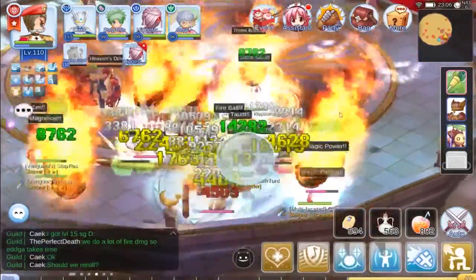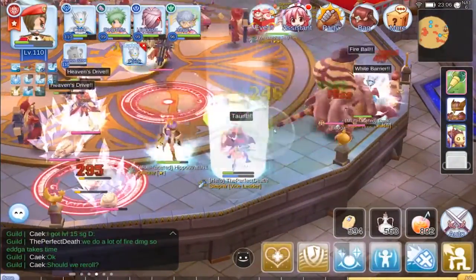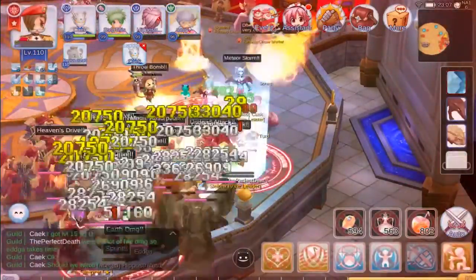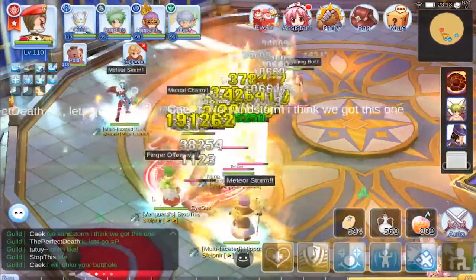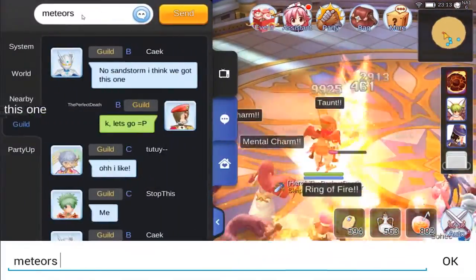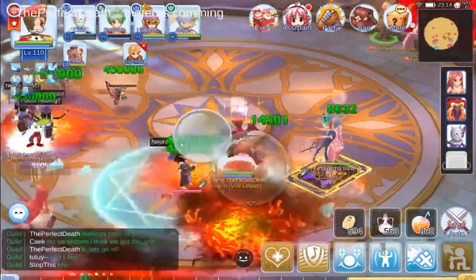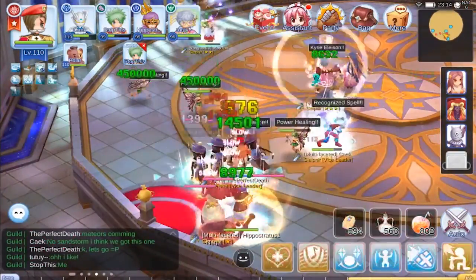I got stuck in the boss and couldn't dodge meteors, but fortunately death blow kept me up. Then Evil Druids spawned in a wave. In another attempt there's no sandstorm after Edgar, which is promising. I make a call-out that meteors are coming — I'm watching the priest thinking he'll get hit, but he managed to move. The other two got hit by the meteors though.